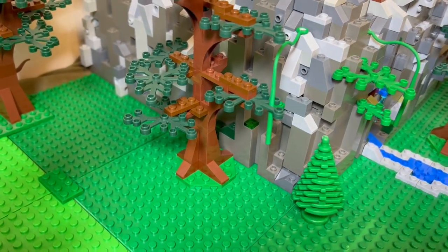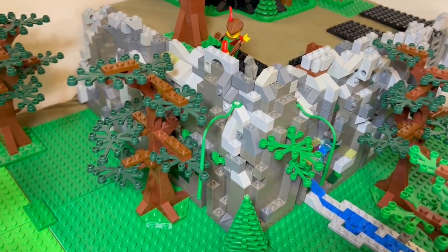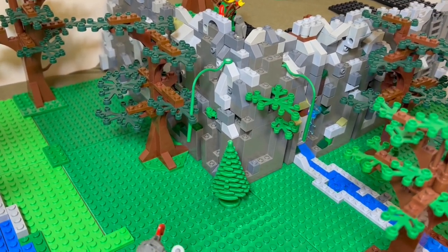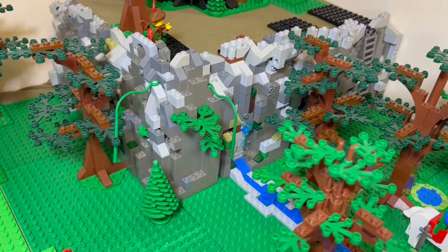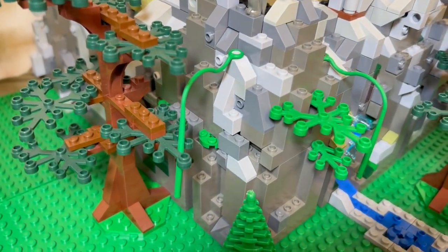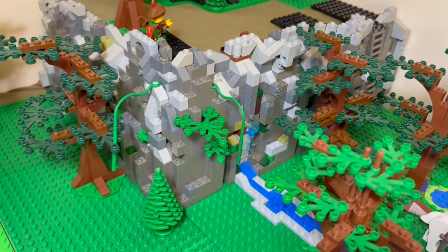There's a little bit of green down there to simulate some moss, and a little gray parrot piece which I imagine as just being like a hawk sitting on the rock. The corner there isn't perfect, but again this is my first time. There's some work to redo there — not sure what happened, but I'll get back to it and make it better as time goes on.